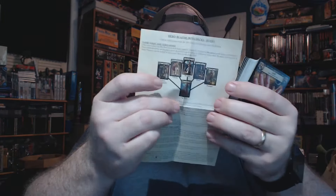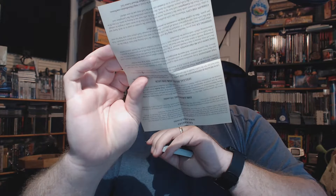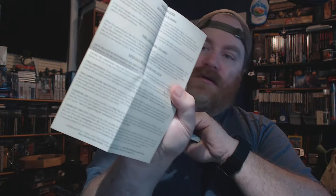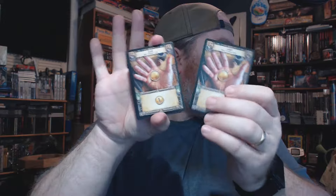In here we have our rules — some one-sheet rules on how to play. This is Hero Realms boss deck rules, and on the back it's also got the Lich rules right there, specific to him. We have the Lich's life counter. We've got gold, and we have his ability.